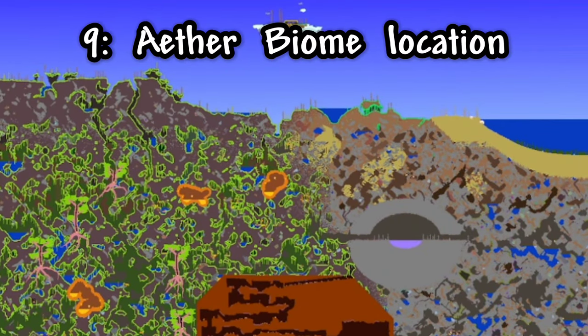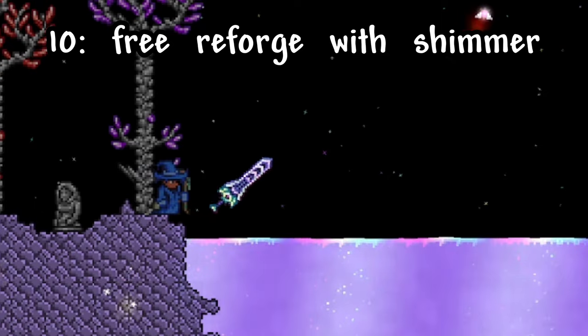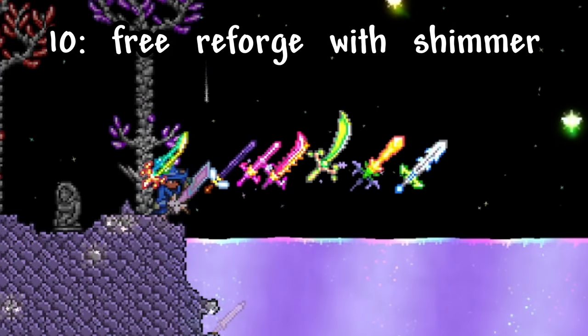Another biome you might want to find quickly is your aether biome, which will always spawn under the beach that's on the same side of your world as the jungle. You can also use the Shimmer to get free reforges on your weapons that are craftable, by throwing them into it and then using the items that pop out to re-craft the original item.